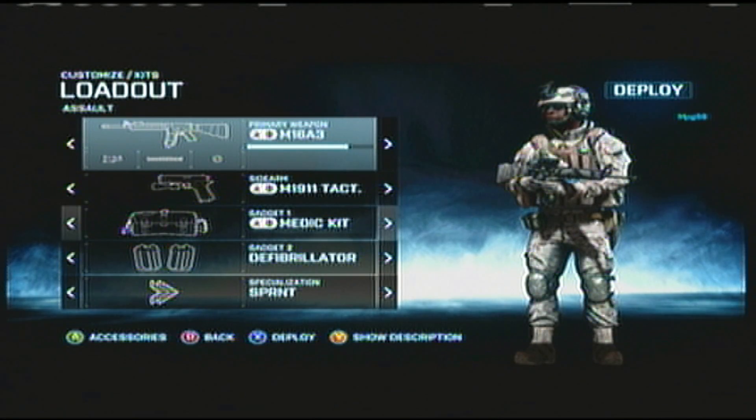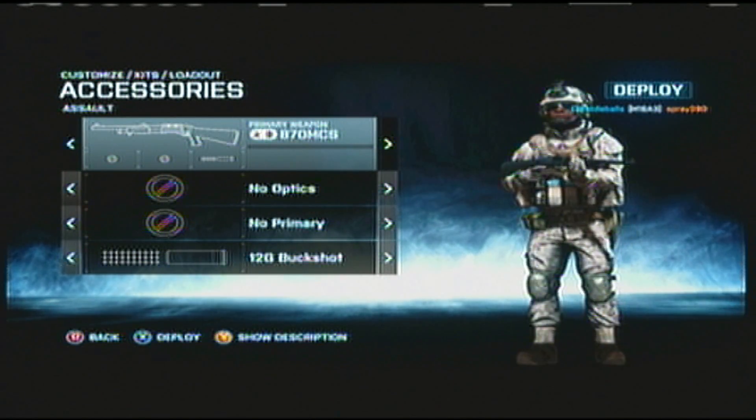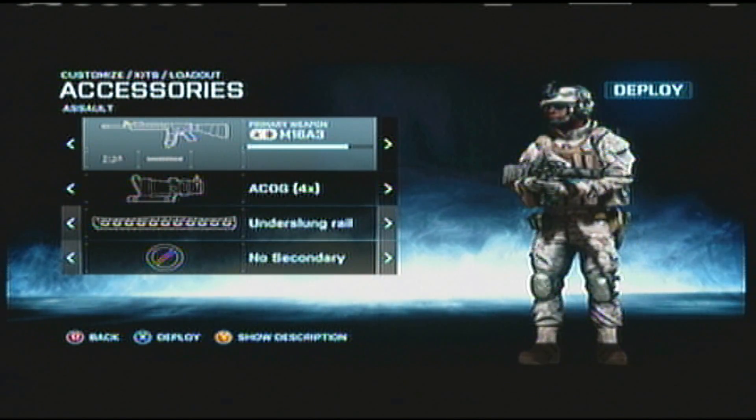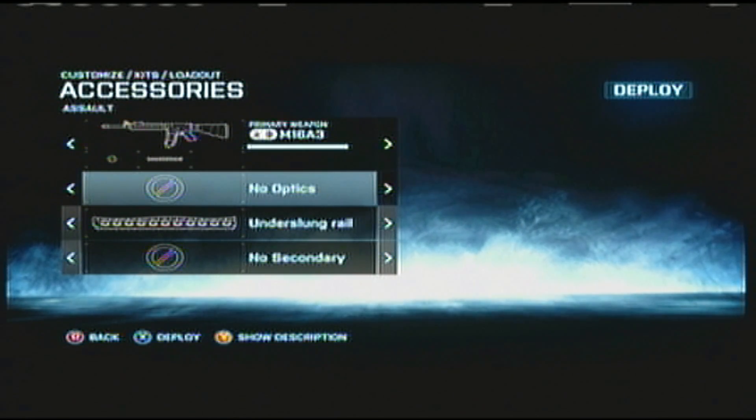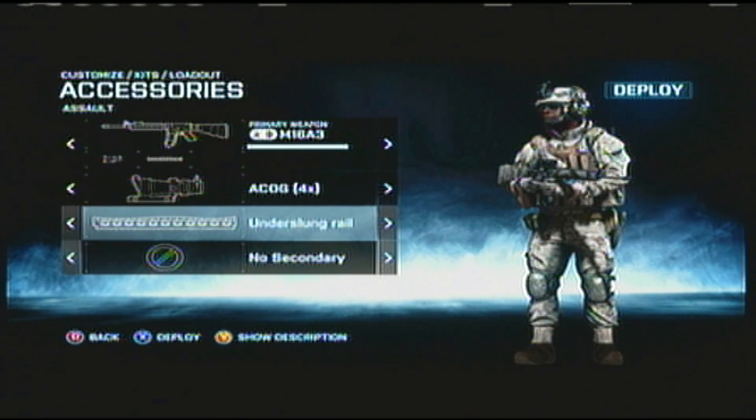If you click A on your primary weapon, then you can change attachments on it, such as the sight, or another attachment, or under the barrel attachments, things like that. You can even change your secondary weapon, and your gadget, and your special ability as well.